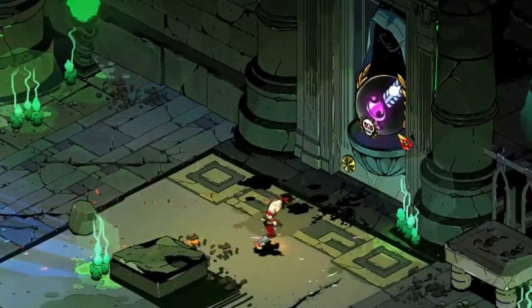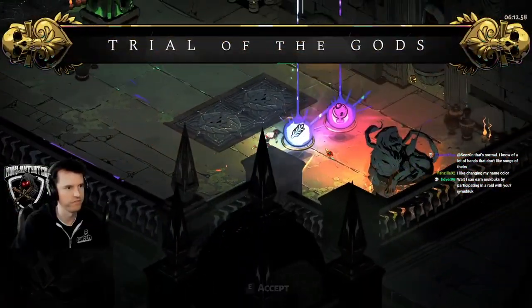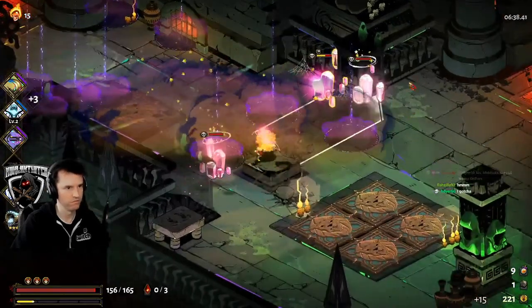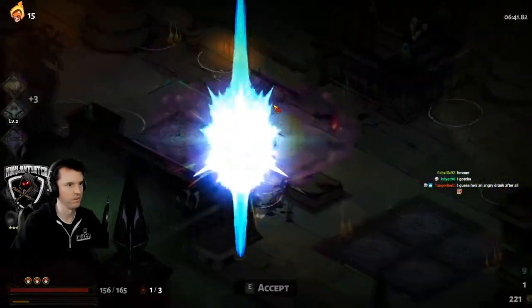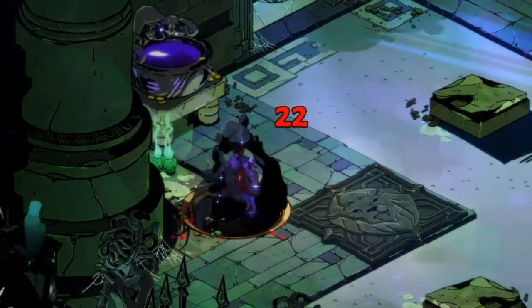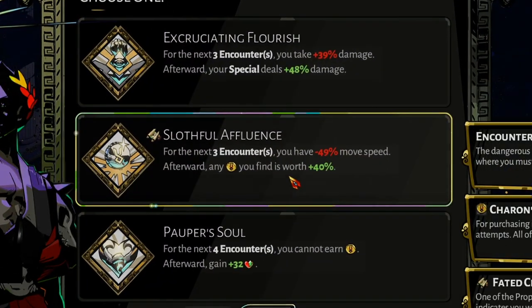Dual boon rooms — not the same as duo boons. These rooms have two gods and you have to make a choice: pick one, make the other mad. If you survive their wrath, you will get one of their boons as well — two boons for one room, but very dangerous. A chaos gate will cost you hit points to enter. You will get a choice of negative effects that will hinder you for a time, but then become a very powerful positive effect after they wear off.